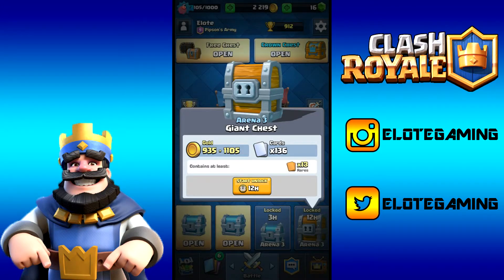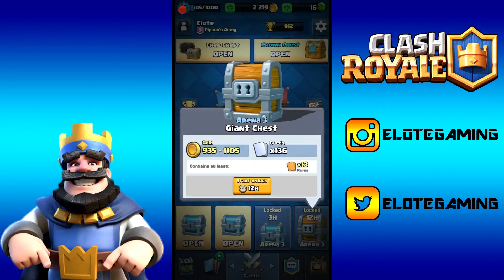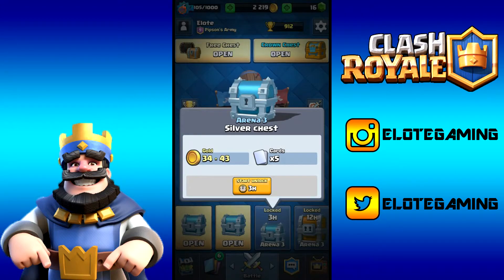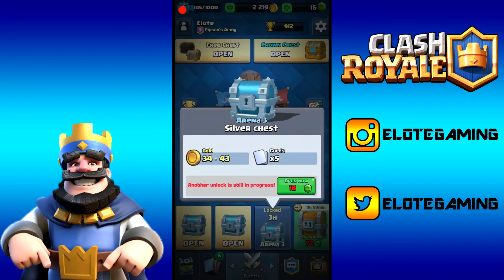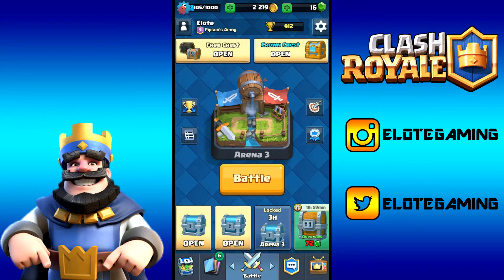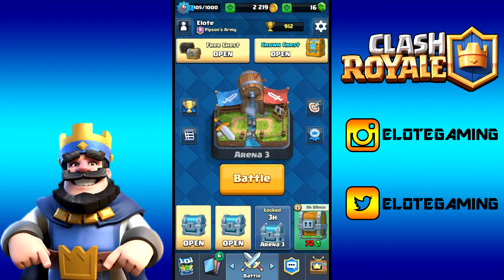I did get this giant chest literally last match in Arena 3, which is crazy because it's the first giant chest — the first new chest I've actually seen — and it contains 13 rares, 136 cards, and up to 1,105 gold. I'm going to start this 12-hour unlock because I don't have enough gold to speed it up. Hopefully we get two gems from one of the other chests so we can unlock every single chest except the giant chest.